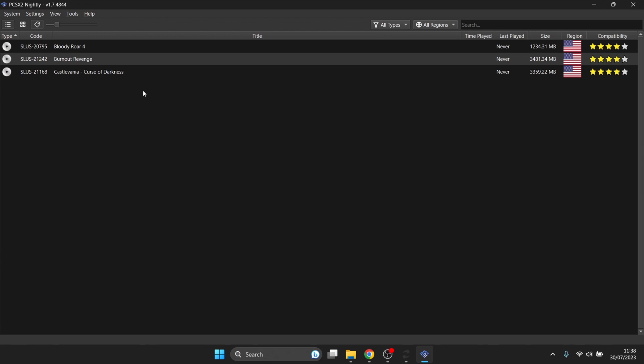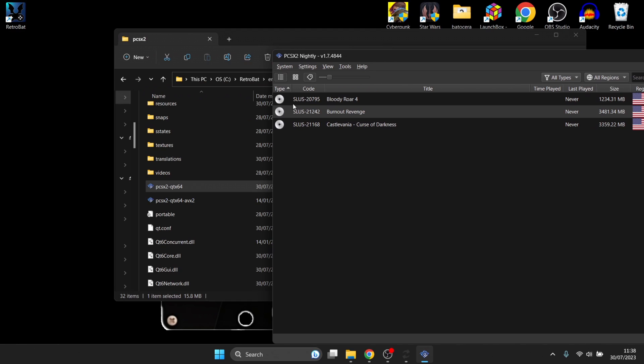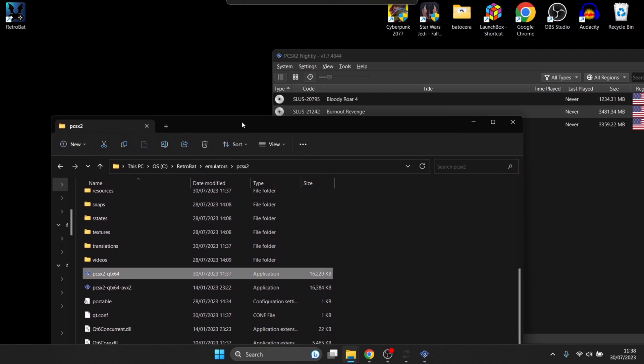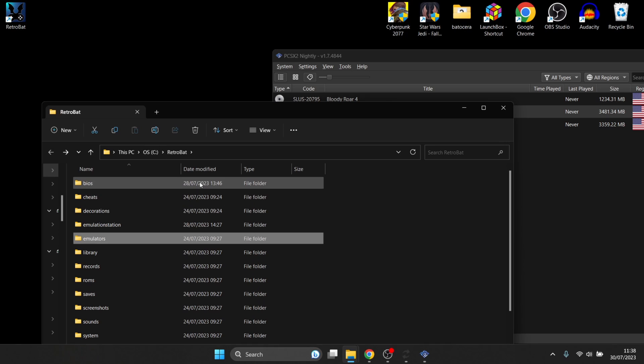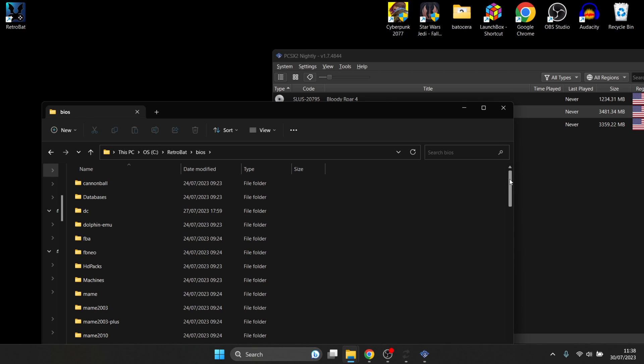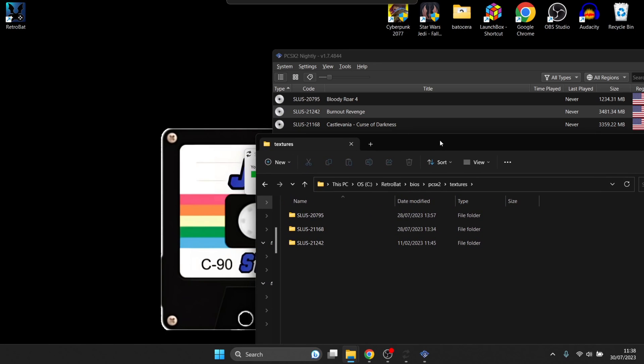Here are the three games I'm covering today. What you need to be aware of is that under the Codes column beside each game name, you need to compare that code with the folder names of your Texture Packs. Go back into the BIOS folder, then the PCSX2 folder, then Textures — your codes should correspond with the names of those folders. You need to download Texture Packs that correspond to your game's region.